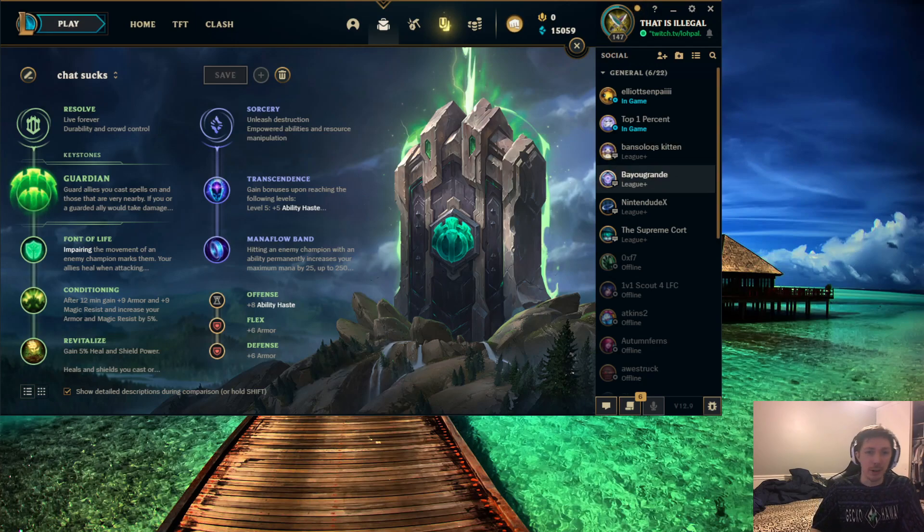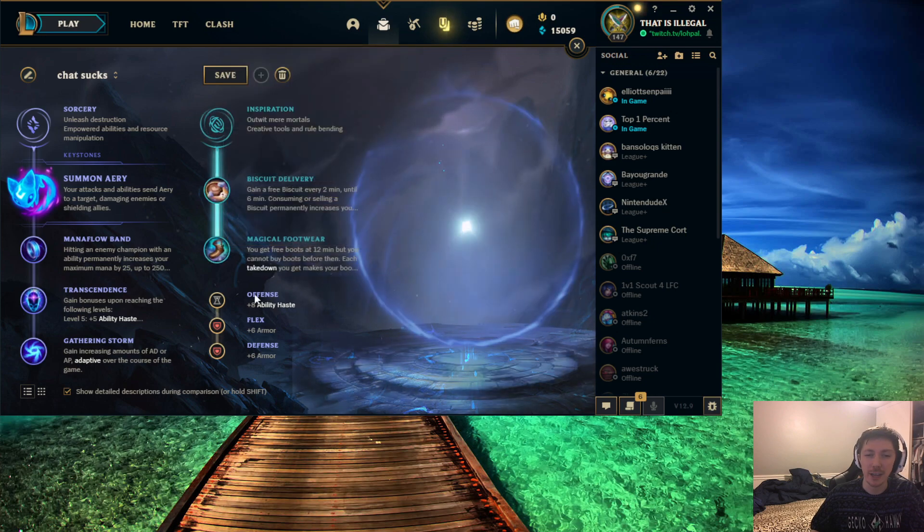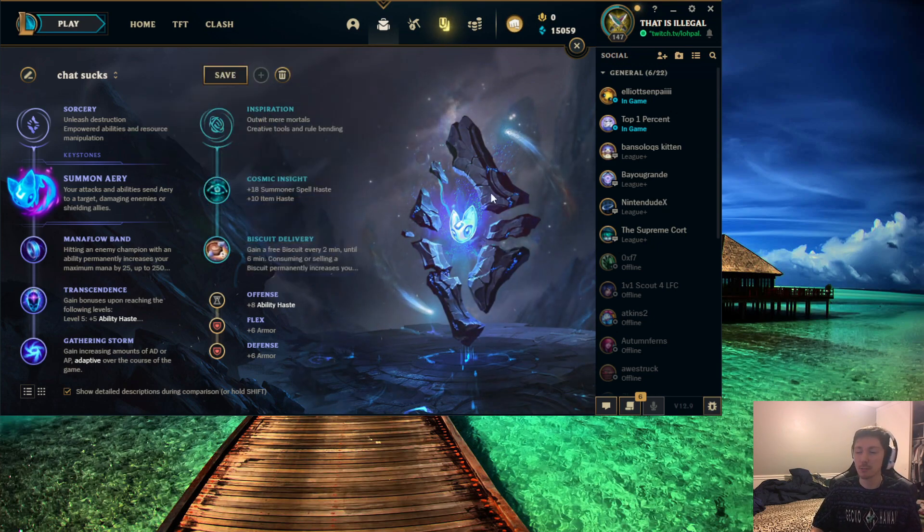So let's jump right into it — a couple of different ones that are really important for you to understand. First off, as you can see on your screen, is my resolve tree for Guardian. A lot of times people ask me why I don't go Aery on a lot of enchanters. I'm going to break down my rune setups, my decision making, and what are some of the false interpretations of runes. A lot of people run setups that maybe go biscuits, which is totally reasonable, but this page is mostly for enchanters.